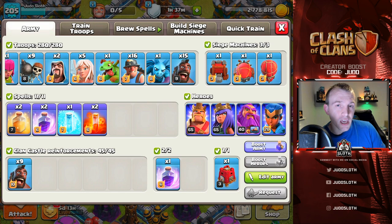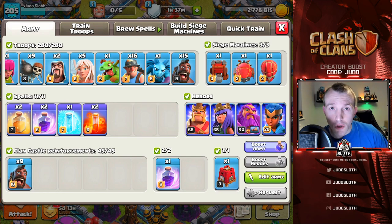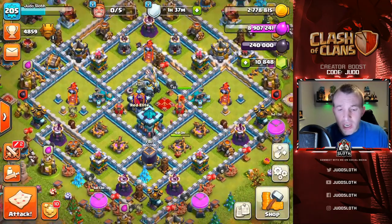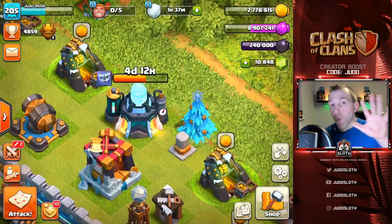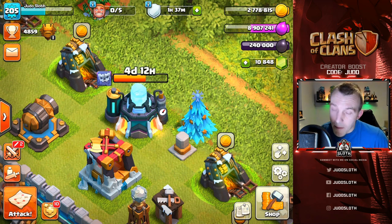Let me give you a little background information: all Town Hall 13s, 50 versus 50. Every time the miners, which got a new level at Town Hall 13 to level 7, alongside the hog riders — who got a boost to level 10 — were used, they got three stars right off the bat. So we're going to showcase that today. I'll break down one of the attacks from that war and then get out into multiplayer to see if we can replicate it.